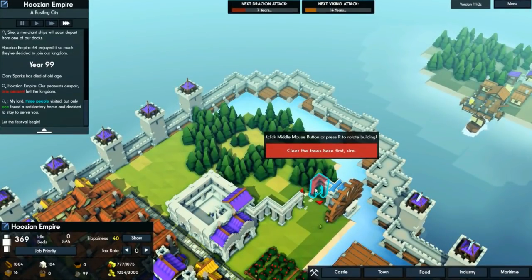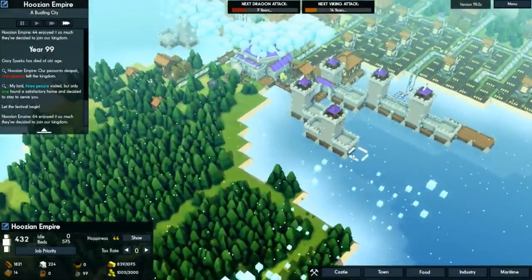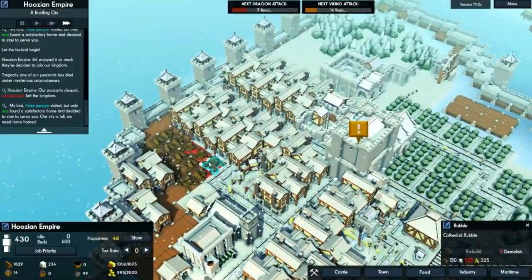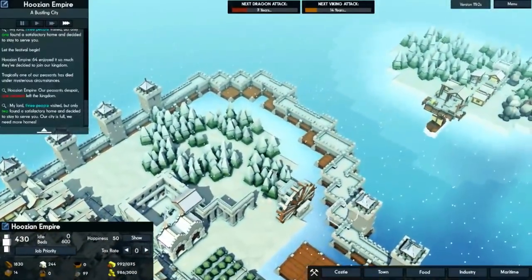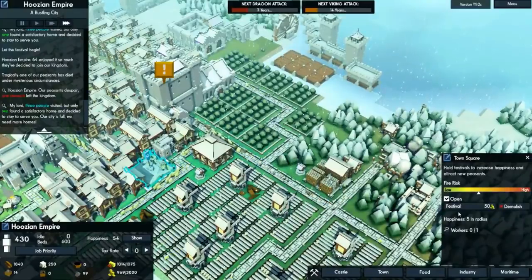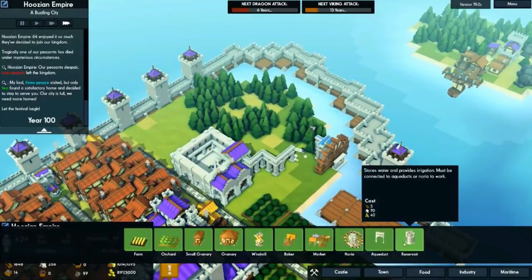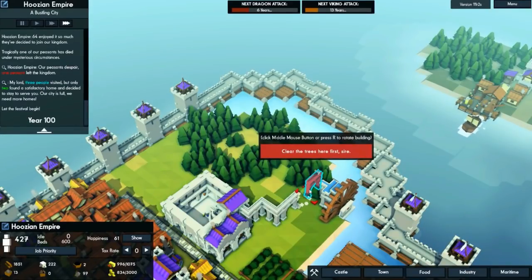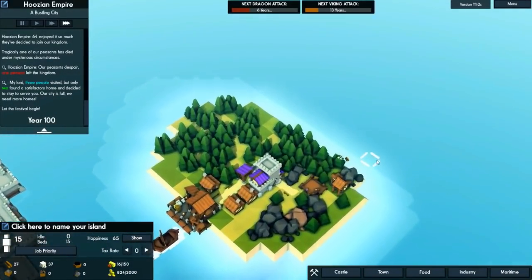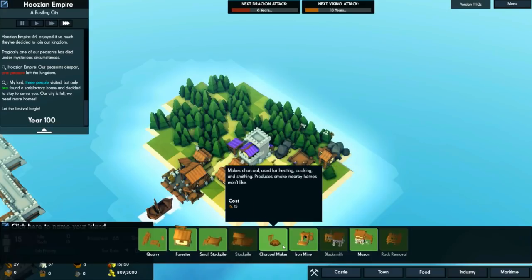Let's go ahead and connect this aqueduct so we can get the bathhouse going online. We need 525 stone for this. Let's do another festival to make them happy. We're already back up to 428 — we just needed a festival. Let's wait for this tree to be chopped, then we'll connect this aqueduct and get the bathhouse going. That should allow us to make an iron mine — put it right here.